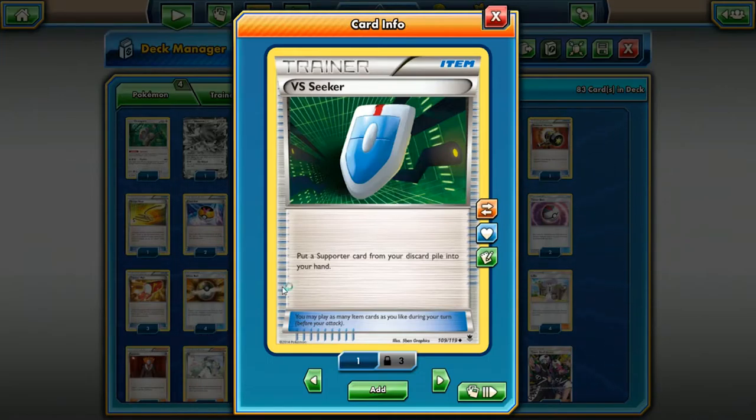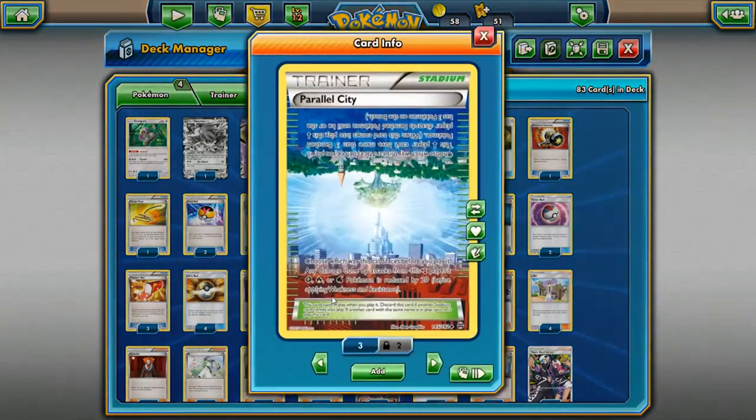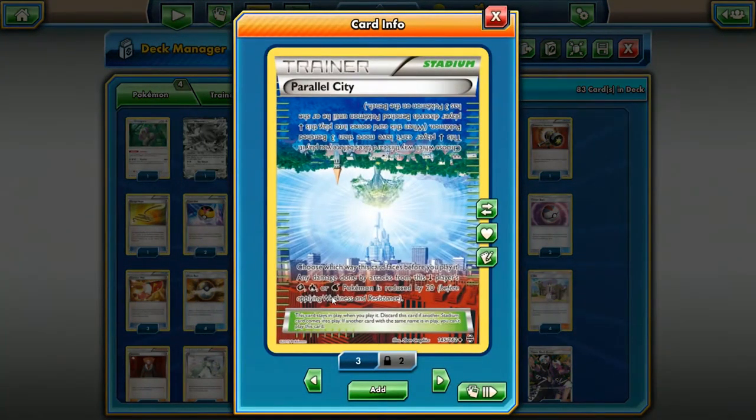VS Seeker is probably the best card in the format right now. It lets you take a supporter from your discard pile and put it into your hand, so you can reuse supporters like Lysandre and Professor Sycamore. If you're running a lot of one-of supporters, you can discard them and then use VS Seeker to play them when you need them. It pretty much might as well just say 'pick a supporter card and play it.'